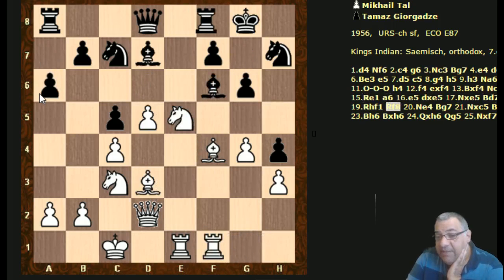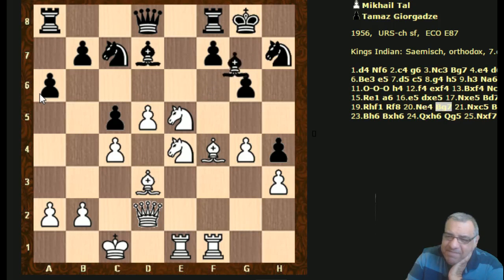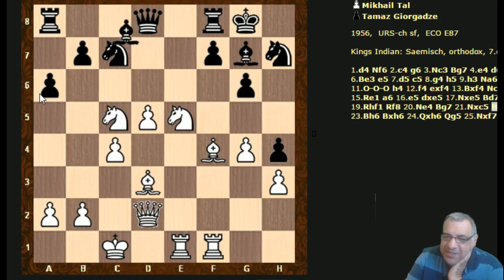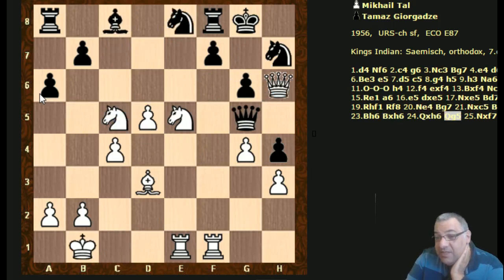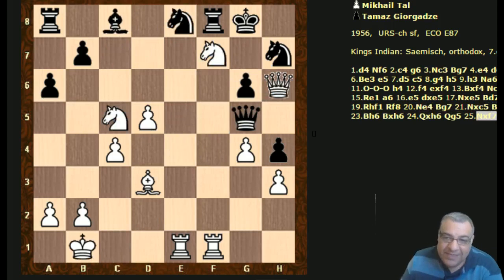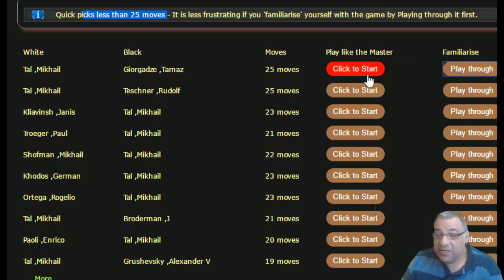Black moving the rook there is curious and losing that pawn. Black didn't play particularly well - it seems to lose this game quite quickly. But okay, now we've reached basic familiarization with this game, you could argue. So I'm going to close that window and click Play Like the Master.